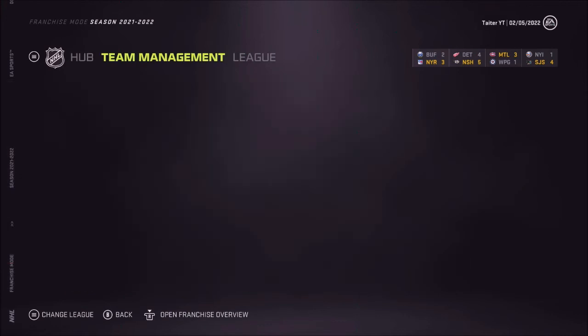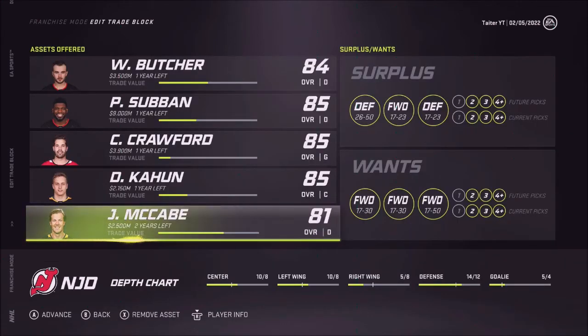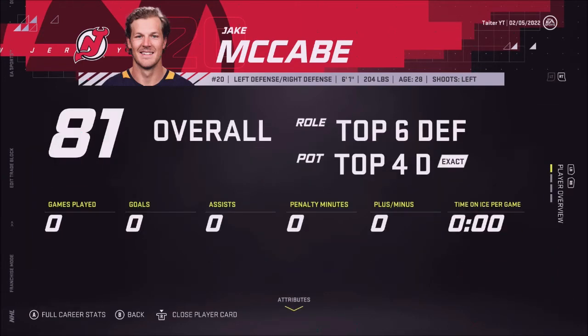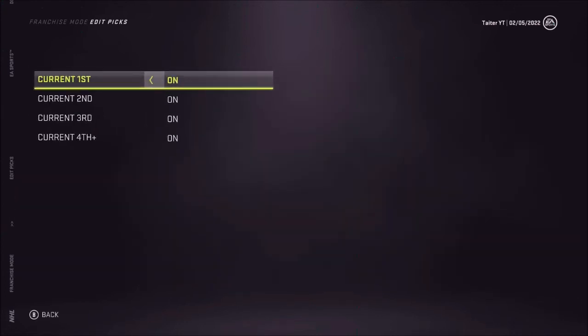I was editing our trade block and I just looked at this — Jake McCabe has insane trade value. I'm pretty sure that's glitched. I know it's a known glitch people have been complaining about. I'm not necessarily going to accept any offer for Jake McCabe though. He hasn't actually been playing for us, which is kind of funny. On our trade block we want first and second round picks — I don't care about the other picks as much. We'll set preferences for future picks too.